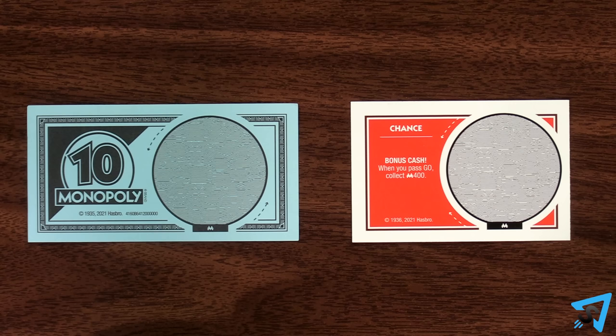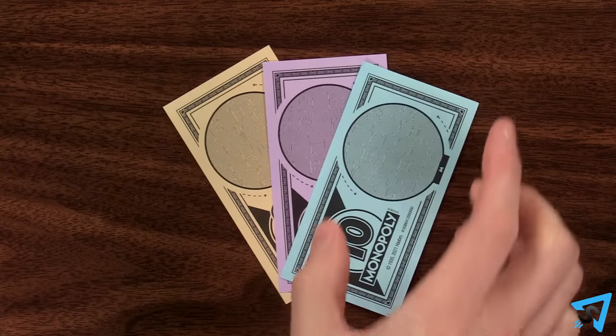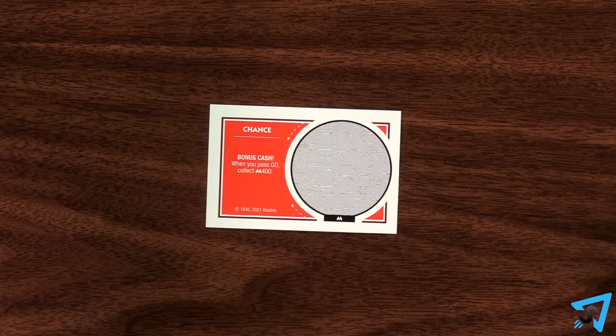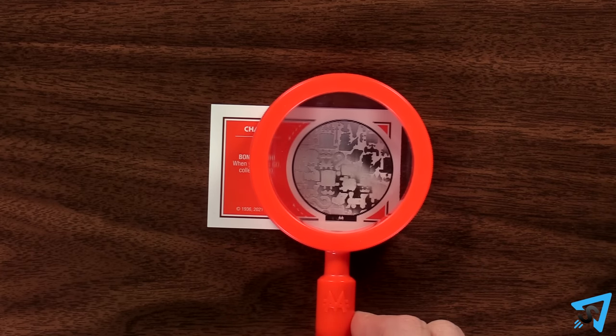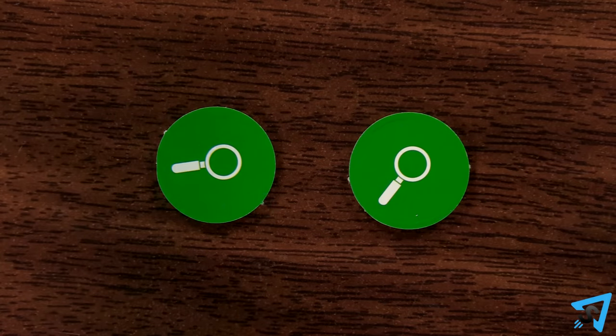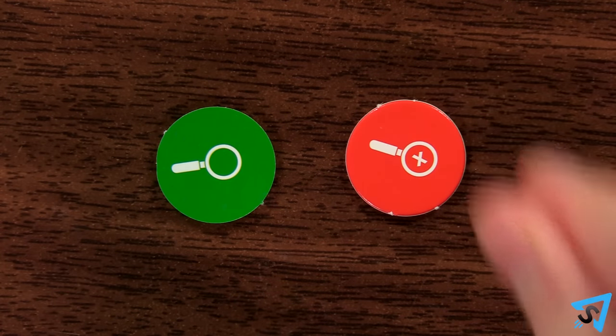Money and chance cards have hidden patterns on them that tell you if they're fake or not. Whenever a player pays the bank or another player, or is about to use a chance card, you may check one money bill that player is using or the chance card to see if it is fake, by flipping one of your green decoder chips to red.